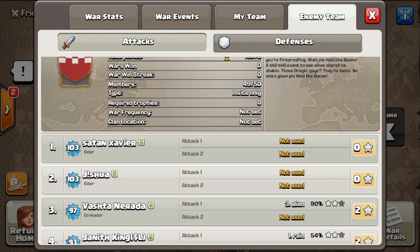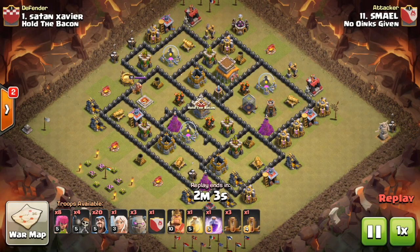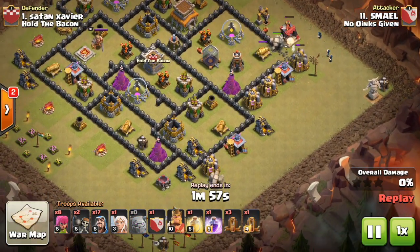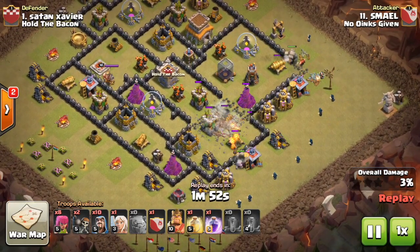Small was going up against their top player — it took us about six tries to get a three-star on his base, so he was the one that finally cracked it. He is our number 11 going against their number one. He ended up using a GoWiPe attack with a healer and bowlers in the clan castle. He's going to use an earthquake to open up that middle compartment.